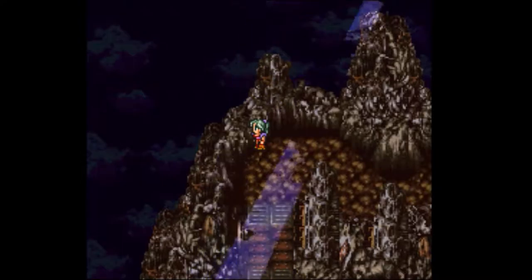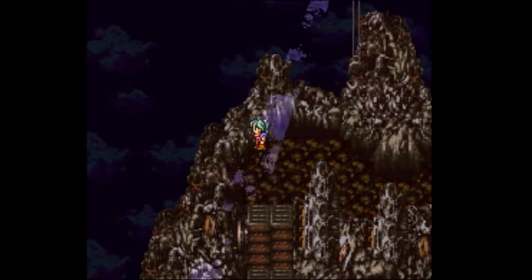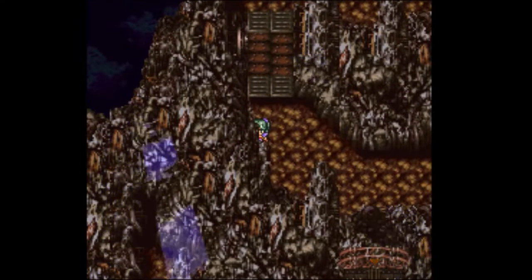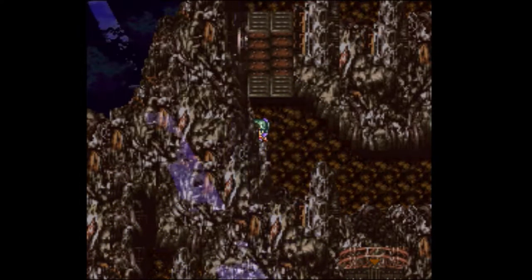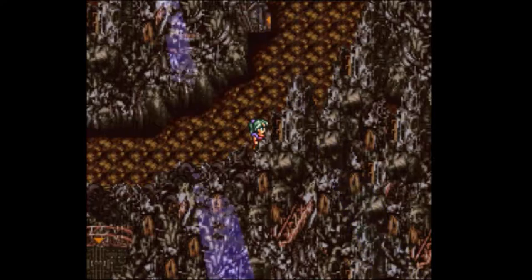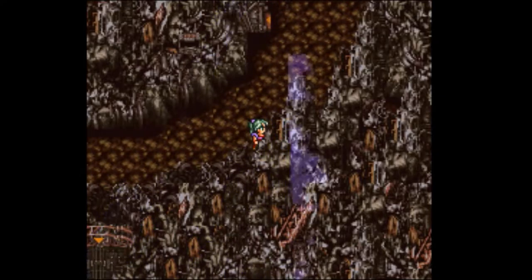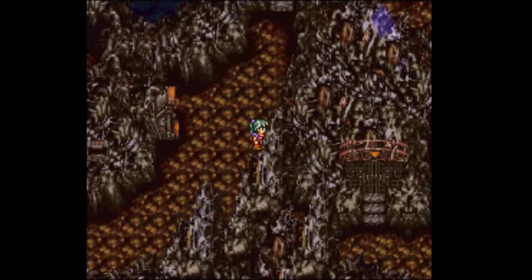So my luck has kind of run out with these Great Behemoths here, but at least I can cut all the junk that happens here out off camera, because it's right at the start anyway. I also went and fought a battle with Mog's team off screen. I just ran away from the enemies there, and that resets my battle counter essentially, so it means I'm less likely to get a random encounter right away with this team.